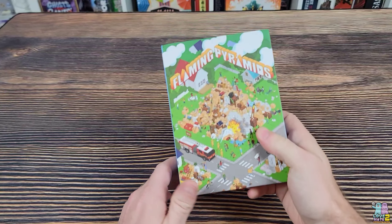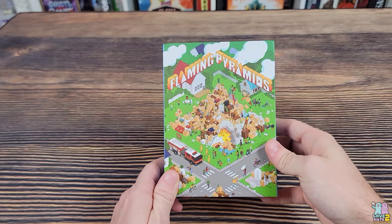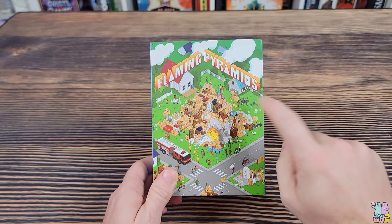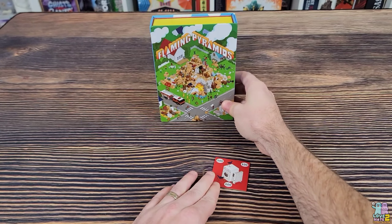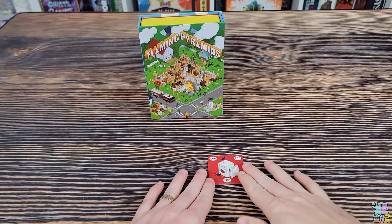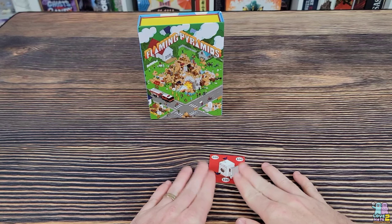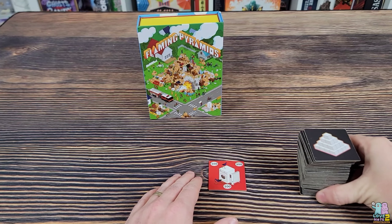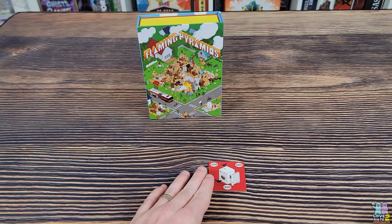Quick note: this is a new edition of this game. You may already be familiar with Flaming Pyramids — it came out in 2018. This is the second edition, new for 2022. Some of the stuff is flammable and it causes fires to break out and collapses to happen because you're putting heavy things on top of lighter things — a very dangerous situation. Back to the game: you're going to have a starting tile or tiles and evenly distribute the stack of tiles as best you can.